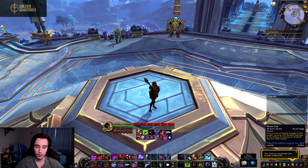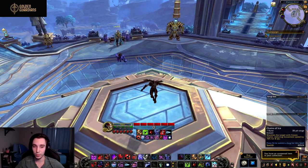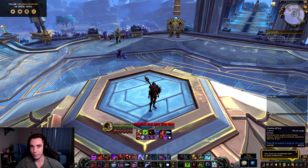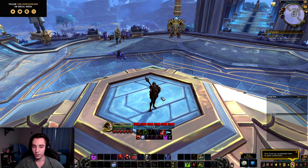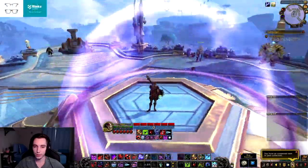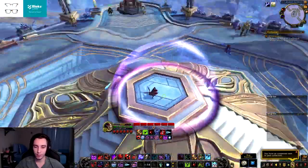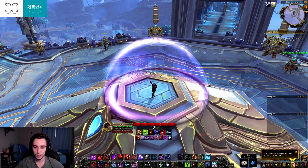Other baseline additions include Chains of Ice, which is super nice to have in Mythic Plus when you need to kite a mob or escape an AOE slow. And of course Anti-Magic Zone — 20% magic damage reduction on a two-minute cooldown for 10 seconds — which is going to be absolutely massive for raids and also pretty useful in Mythic Plus.